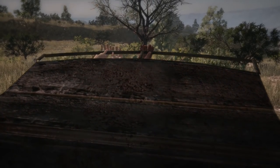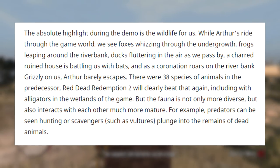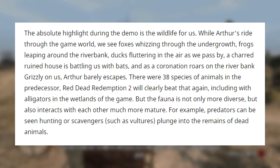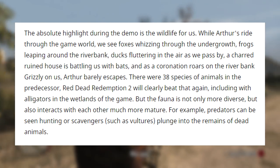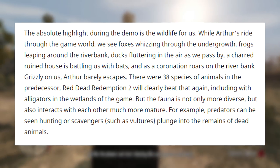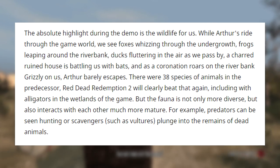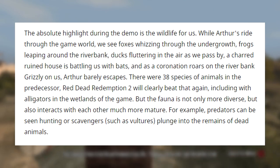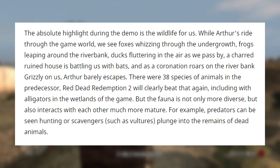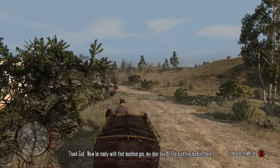Within some of the previews for the game, there have been mentions of much more wildlife we'll encounter. The German preview site GamePro stated: 'The absolute highlight during the demo is the wildlife for us. While Arthur rides through the game world, we see foxes whizzing around the undergrowth, frogs leaping around the riverbank, ducks fluttering in the air as we pass by, a charcoal-ruined house battling us with bats, and a grizzly bear roaring on a riverbank — Arthur barely escapes. There were 38 species of animals in the predecessor, and Red Dead Redemption 2 will clearly beat that, including with alligators in the wetlands. The fauna is not only more diverse, but also interacts with each other in a much more mature way.' I also want to mention some of that is just Google Translate, so it's a little difficult to get the complete translation, but you get the idea.